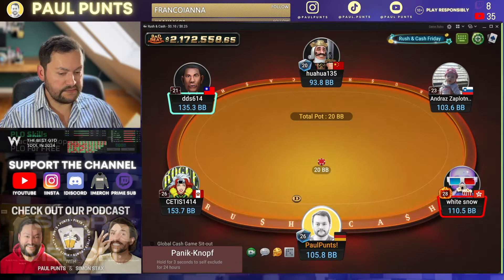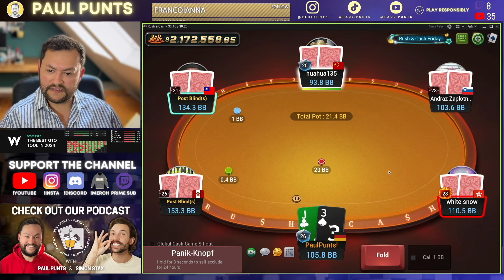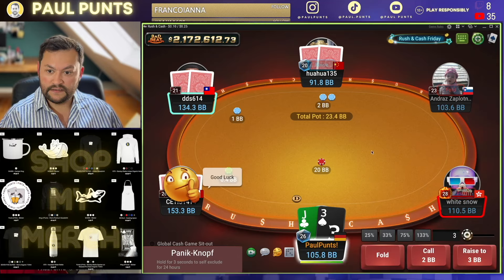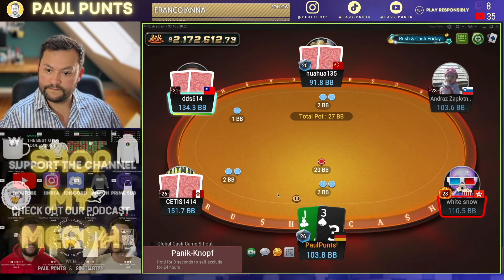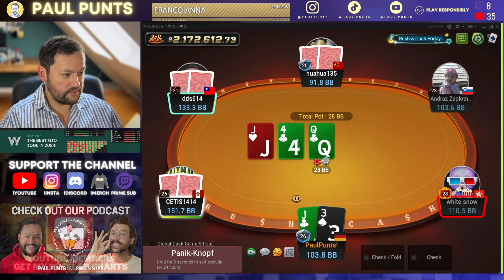And the second splash pot, 20 BB. The software is a bit laggy right now. Get absolute trash again. That's unfortunate. Let's call the button here against the 2 BB open. Usually someone jams here. Nope — and we flop middle pair.